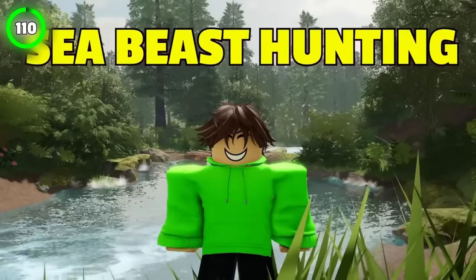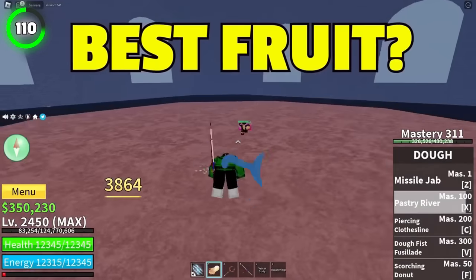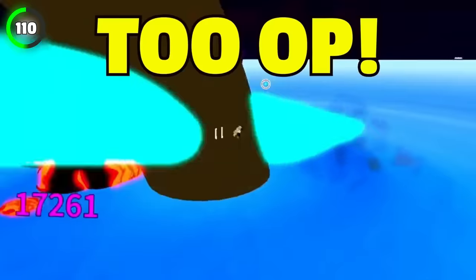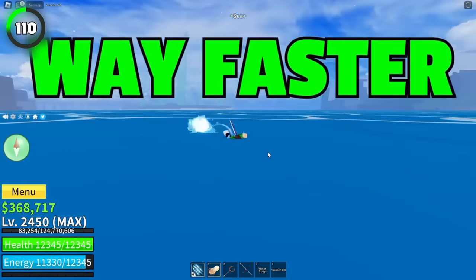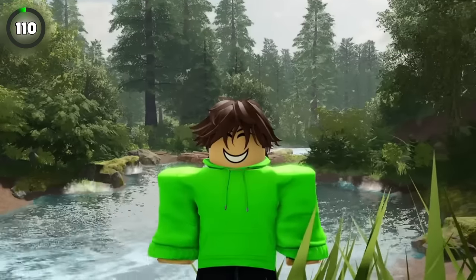I already told you about sea beast hunting, but how do you kill them quickly? The best fruits to use are definitely Shark Race and Magma V2. Magma V2's abilities are too overpowered for sea beast hunting, and the Shark Race lets you swim way faster. Magma will make sure those beasts get killed, and Shark Race will let you kill them even quicker.